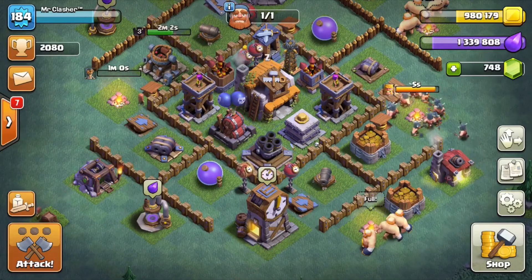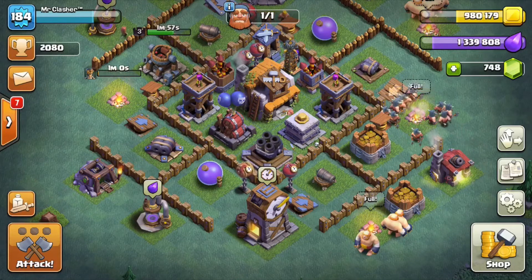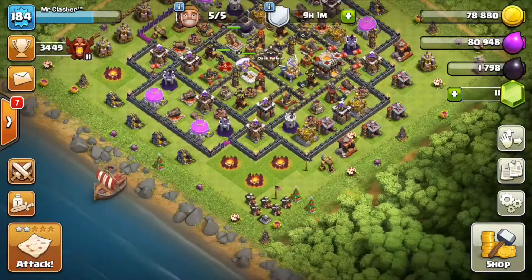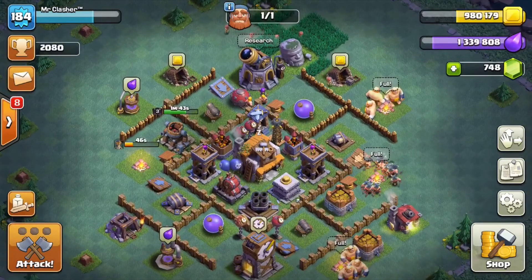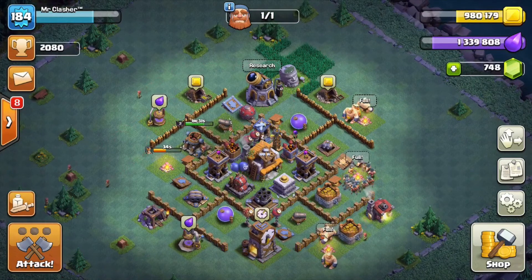I don't know if Supercell is going to do this, but in my own opinion I think it would be something really cool to have. Without spells it just feels a little weird - at one point in Clash of Clans there were no spells whatsoever, and once spells were introduced everything changed. I could see even one spell changing the builder base entirely. Let me know in the comments what you think about new spells being added, and if you enjoyed the video smash the like button - I'll see you all on the next video.